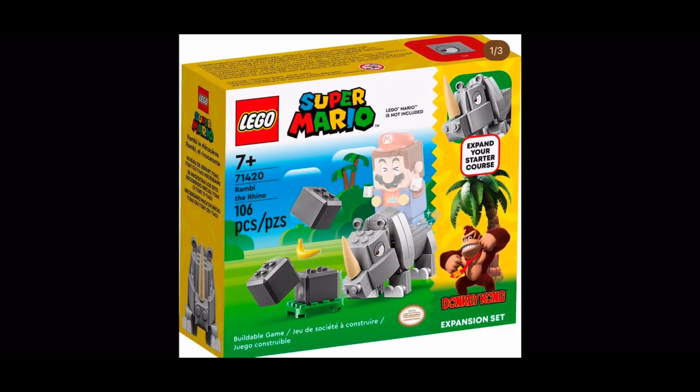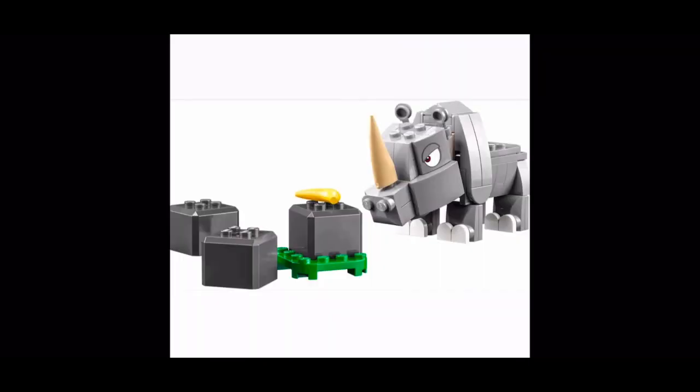Moving on to the penultimate set in the LEGO Super Mario Donkey Kong expansion: LEGO set number 71420, Rambi the Rhino, retailing for $10.99 and coming with 106 pieces. As you can see from the image, it's basically just a rhino. I'm not entirely sure how accurate it is to the Donkey Kong games, but I'd assume it is, because credit where it's due — the LEGO Super Mario sets tend to be very accurate and include a lot of characters from the games.